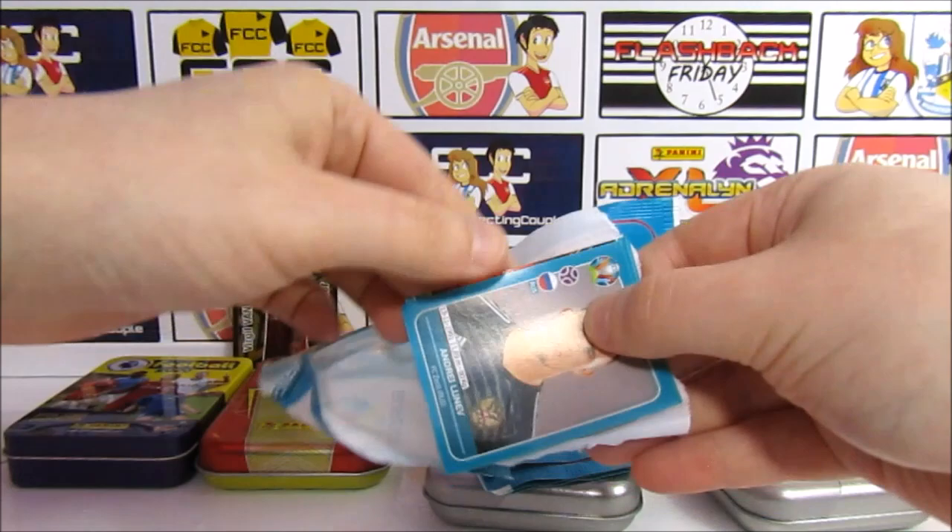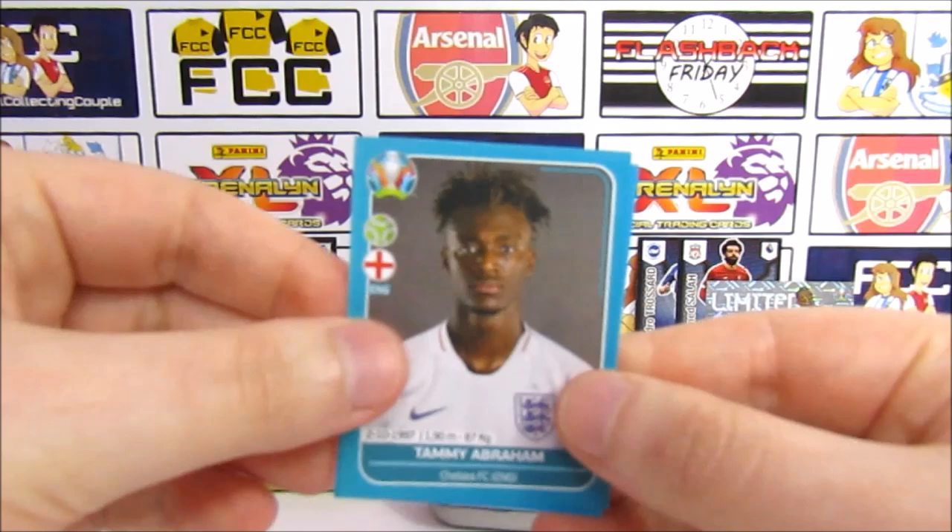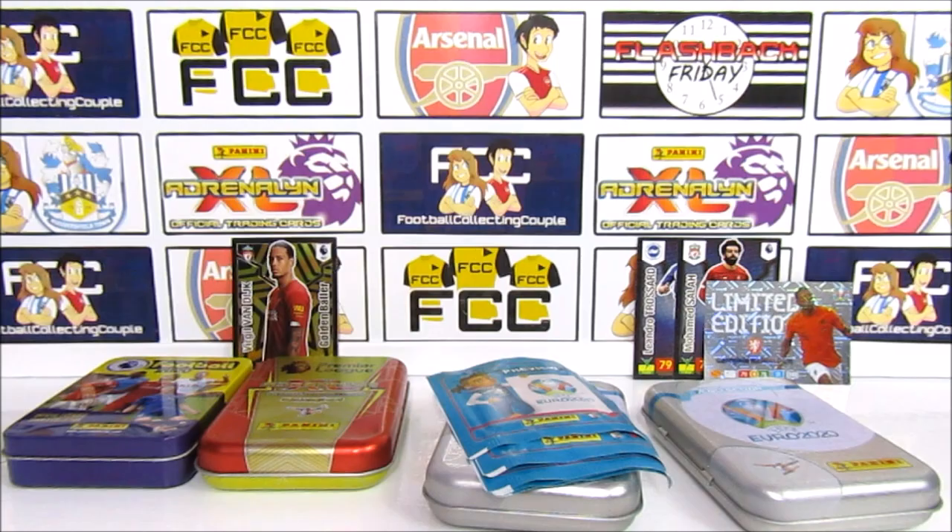Nothing yet still — we go through the whole pack without getting anything. We have a Lunev, Luke De Jong, half the Turkey team, Tammy Abraham of England, and a Yakola. Okay, halfway through — no shinies.